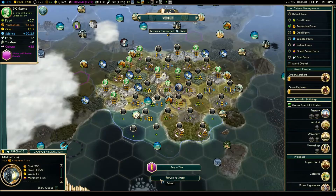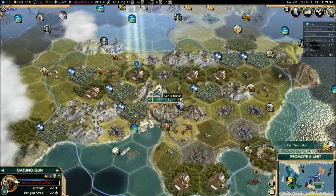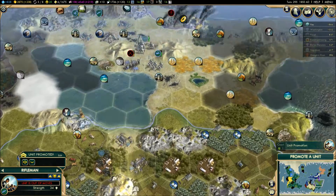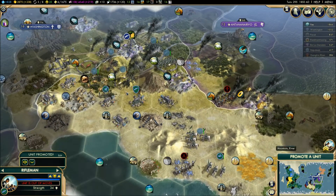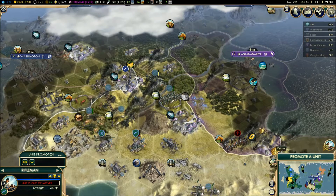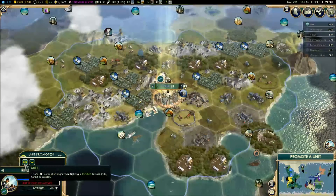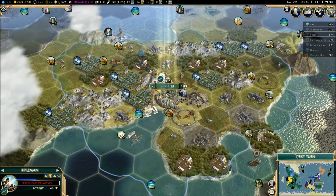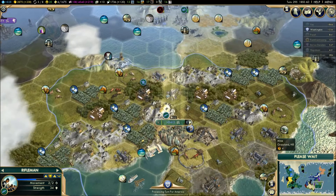I'm going to start with some riflemen. Too bad we can only do one at a time, but we should be able to pump out a few of them to reach this army by the time they're healed. Right now there is a rifleman here that I'd like to destroy. So what we'll do is go open terrain on all of our units. Let's do next turn.